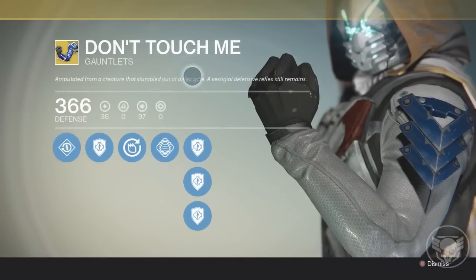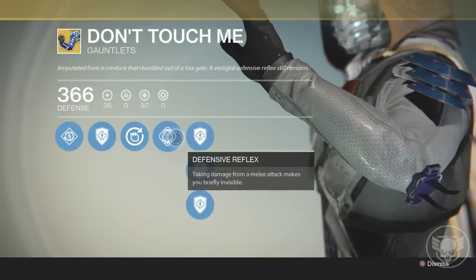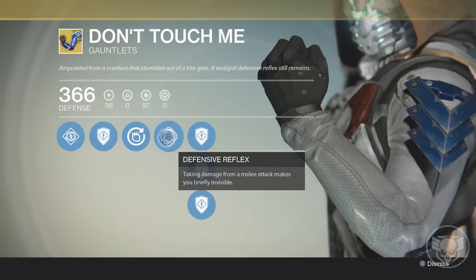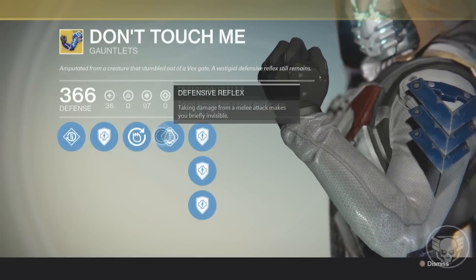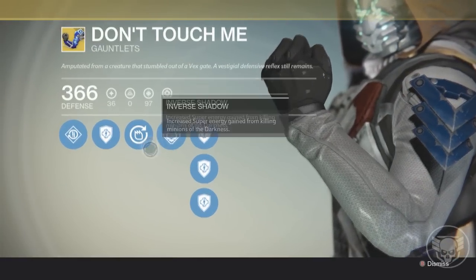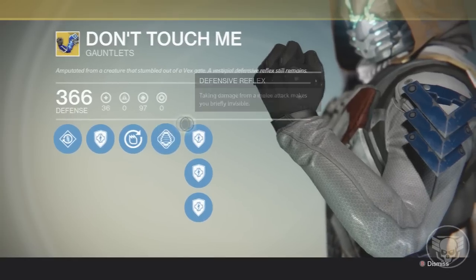The main item you will need is the Don't Touch Me gauntlets. Xur was actually selling these last week or the week before. It has a perk: when enemies hit you, you go invisible. When a Thrall hits you, you go invisible for 10 seconds. There's no cooldown on this either — you can just keep getting hit, go invisible, hit, invisible, over and over. It's just so overpowered.